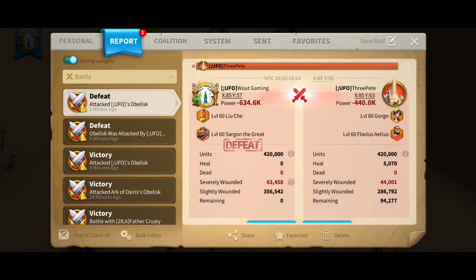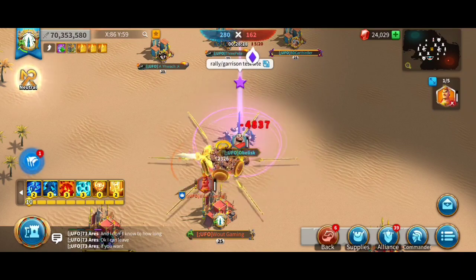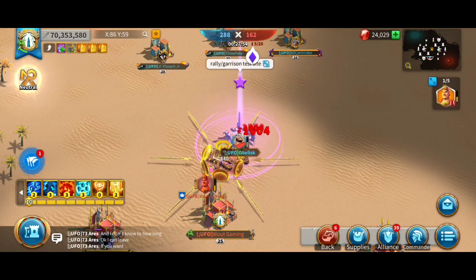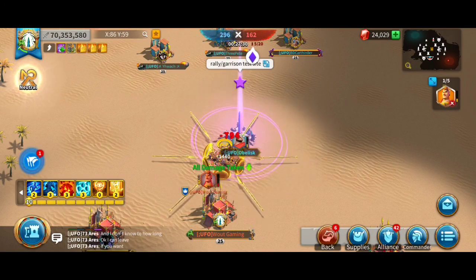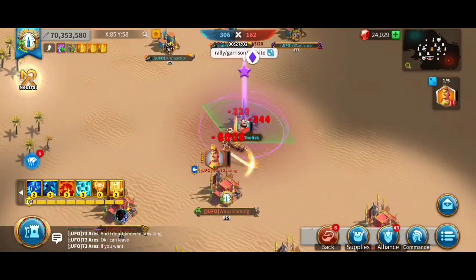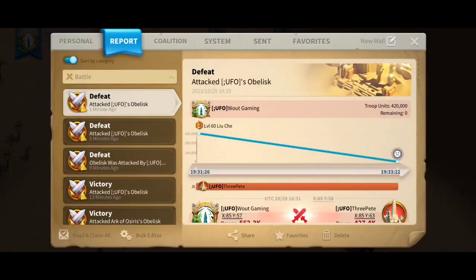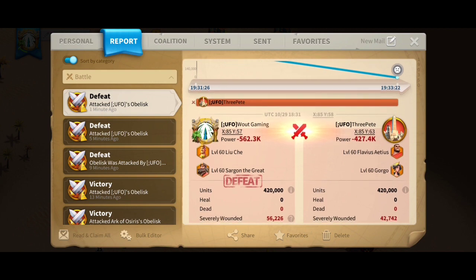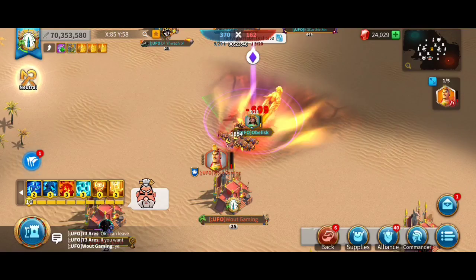We lost about 20k units there, which is pretty significant. The next rally was the same as always, against a garrison of Flavius with Gorgo as secondary this time. It looks like Gorgo needs to be primary if you want to use her with Flavius. The difference here was about 140k, so it was significantly worse as secondary.